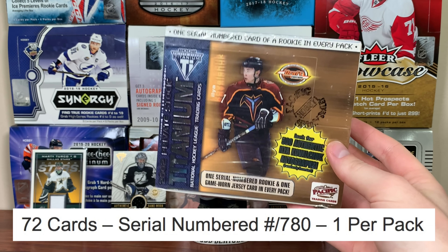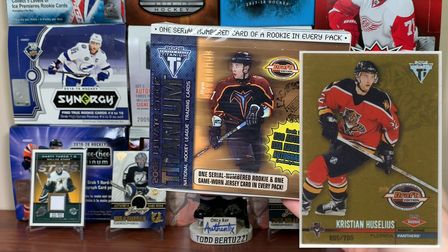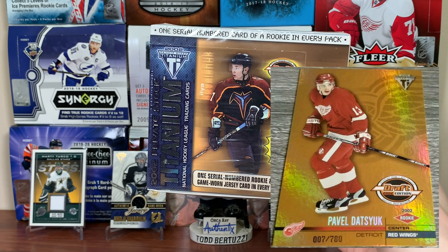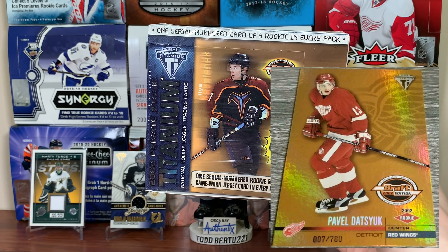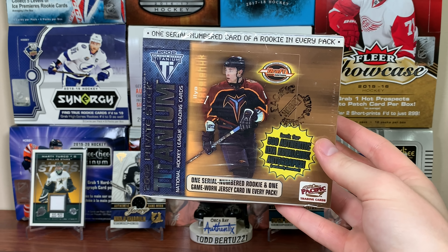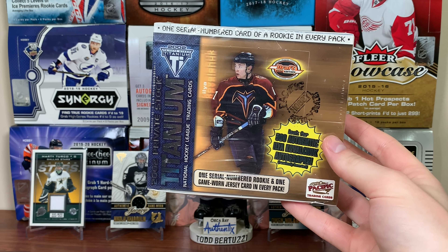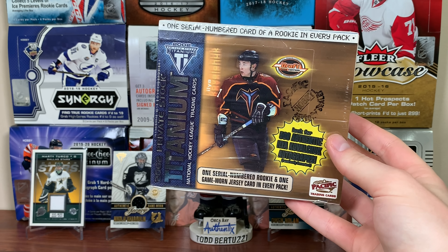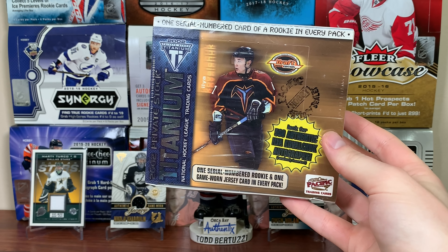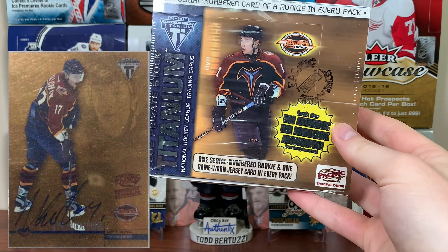For the rookies, there are 72 total, numbered to 780, and you get one a pack. Big names include Kovalchuk and, for whatever reason, Pacific included a Heatley rookie even though his actual rookie was in 00/01. Other names from 01/02 include Pavel Datsyuk — that's a really good one — Sean Avery, Marcel Hossa, Mike Ribeiro, Martin Erat, Nathan Perrott, Scott Clementson, Brian Gionta, Raffi Torres, Dan Blackburn, Chris Neil, Toskala, and Alexei Ponikarovsky. There are 72 rookies, though hardly actual rookies for some of them.